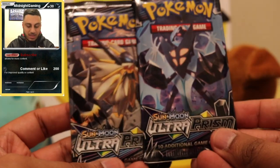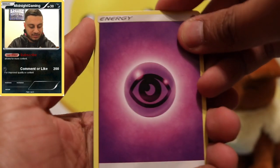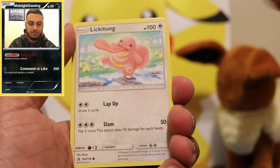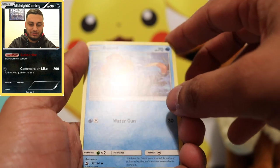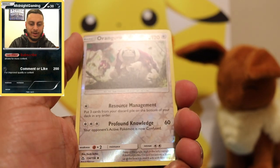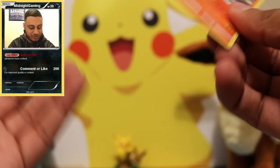Now into the Ultra Prism packs — hopefully we can get something good. Starting off with Psychic Energy, Mars, Electric Memory, Exeggcute, Lickitung, Buzzwole — I thought it was Cryogonal for a second — Eevee, Salandit, and Oranguru, which I actually need since I think it's the one that lets you draw down to three cards. Also a Hiker. Unfortunately we're not really pulling anything special — it's looking like those two EX and GX cards from earlier are the highlights.